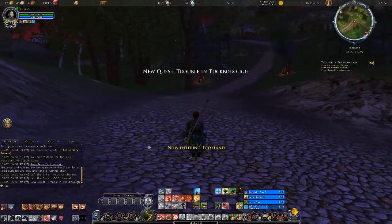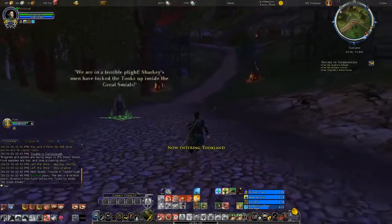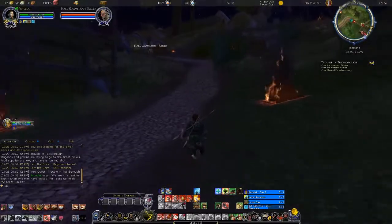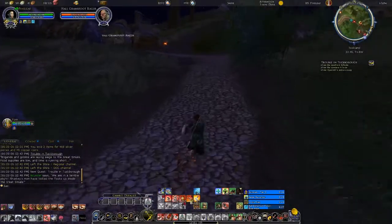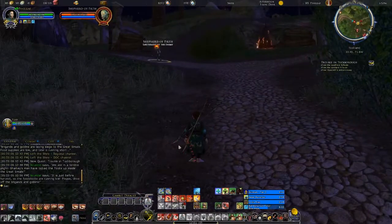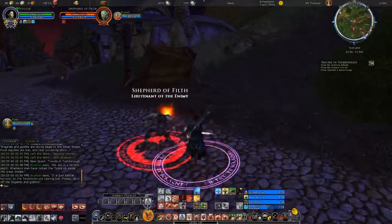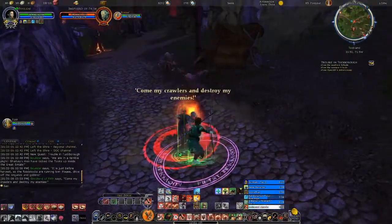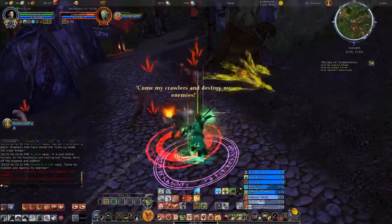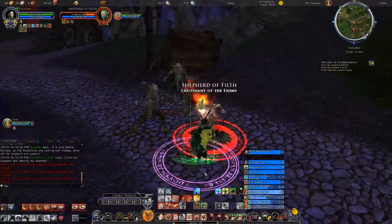Briggins and goblins lay siege to the great Smeals of Tapro. Provisions are running low, and time is running short. Welcome back everyone to Scavenging with Pineleaf, a series of tales, travels, and trifles. And today we are working on the Year 4 Trifles, which is a good ol' skirmish. And the skirmish that I'll be doing is Trouble and Tuckbro.